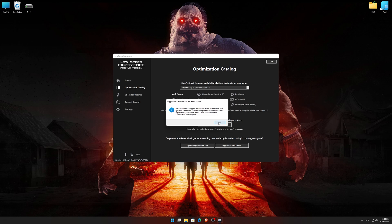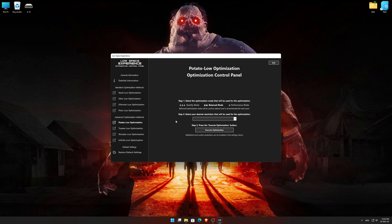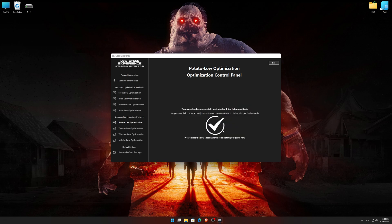If it is, press OK and the optimization control panel will load. When the optimization control panel loads, simply select the optimization presets and the resolution you would like to render your game at. This is something you will need to experiment on your own in order to see what works for the system the best. Once you decide which optimization presets and resolution you are going to use, press the Execute Optimization button and then start your game.